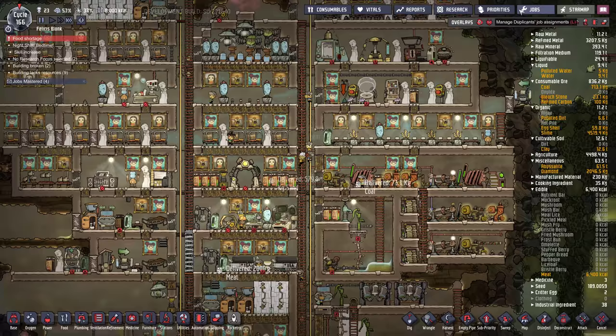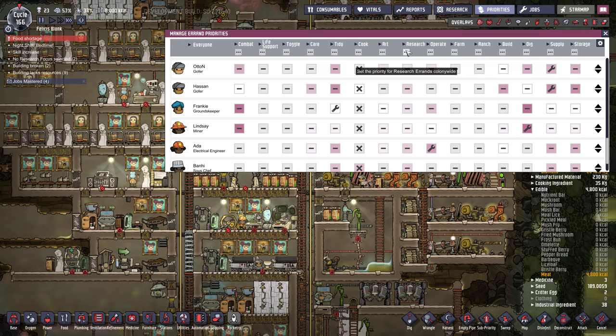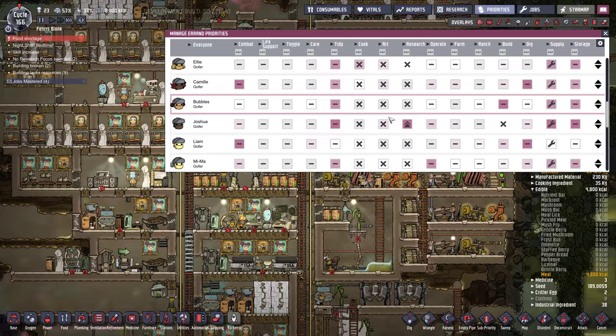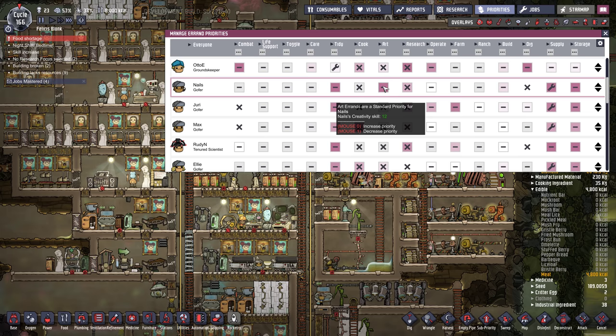The only thing I do with priorities is I set my best cook. So I turn off cooking for everyone except for my best cook — which I think is probably Jan here, or maybe Max. And then same for research — disable for everyone except Joshua. I disable art for everyone except whoever's best.